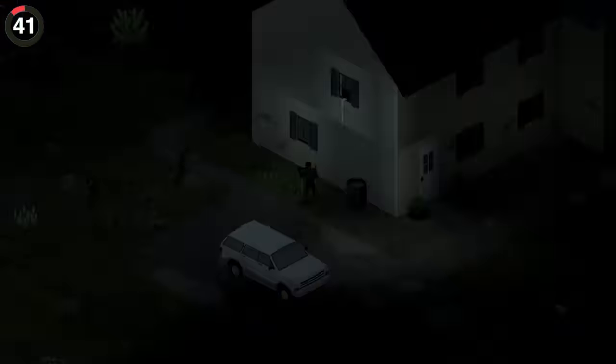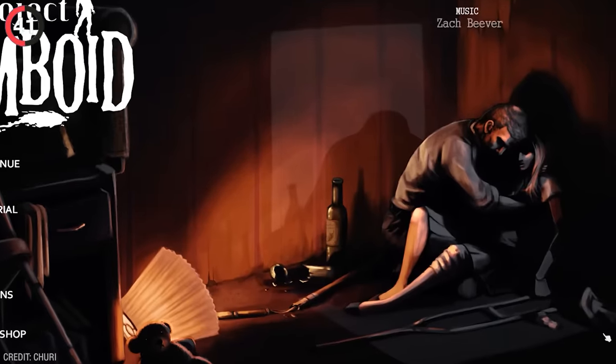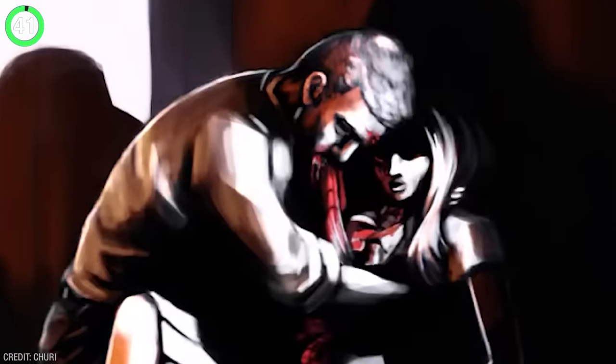There's one terrifying secret in Project Zomboid that is pretty hard to spot. The menu screen normally shows Bob holding his wife, but wait for long enough and lightning will strike, revealing he's already a zombie eating her.